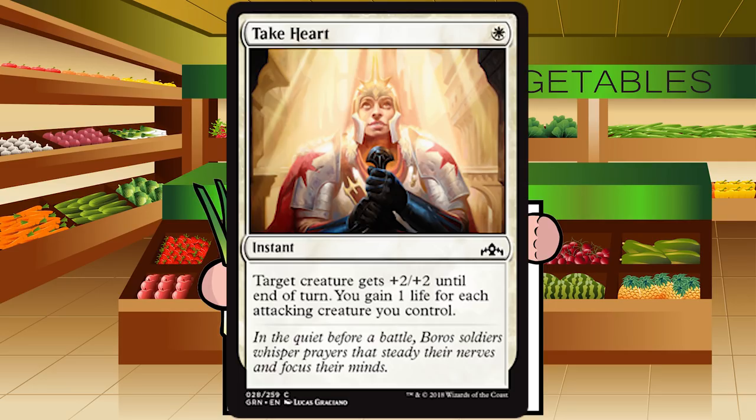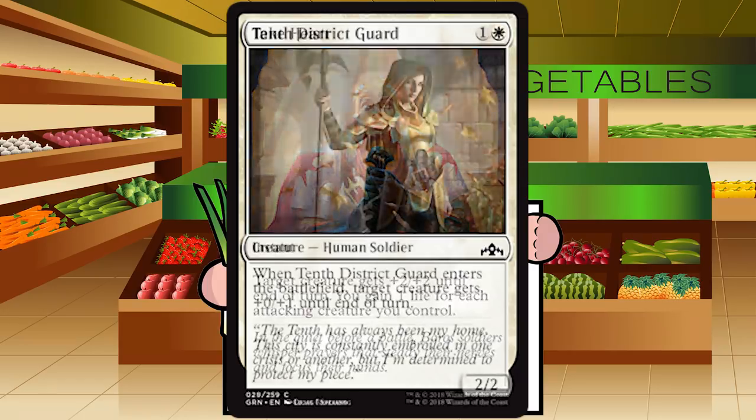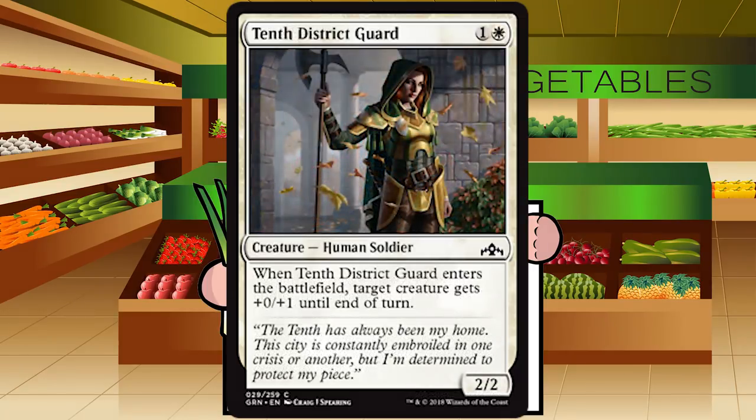Take Heart is a single white mana for an instant at common: target creature gets +2/+2 until end of turn, and you gain one life for each attacking creature you control. This is fine — it'll help keep you alive in that race situation where you're Boros and attacking back and forth. It lets you get through a little more damage and maybe erase a turn of getting hit in the face. It's not an always-play but if you're aggro and you've got a spot, sure. Grade: C.